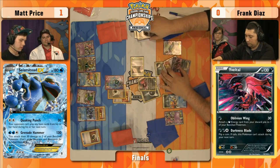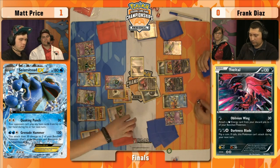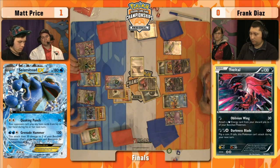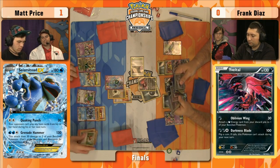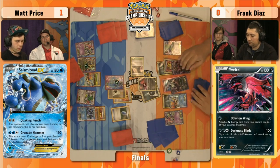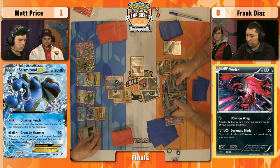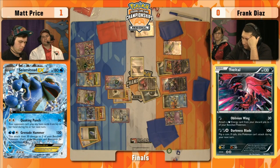An Enhanced Hammer immediately. You can look at it two ways — you don't want to miss an energy attachment so you want to build up a bunch on Evil Tall EX. But if your opponent plays two Enhanced Hammers at once and knocks off both Double Colorless, you never really have a chance to attack. You can't get those back like you can Darkness Energy. A big thing here: can Matt find a Hypnotoxic Laser? I don't think he can afford to not knock out Evil Tall right now. If that thing gets to Oblivion Wing one more time, he's in trouble. So trying to find a laser and pick off those last few counters — that's what he's looking for.